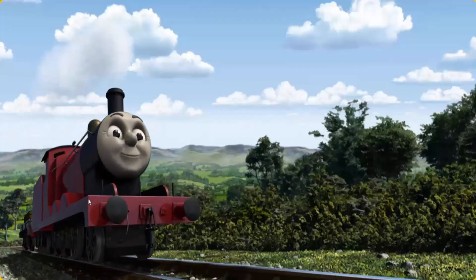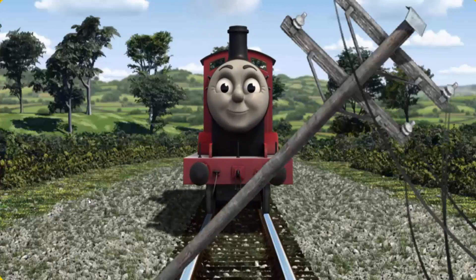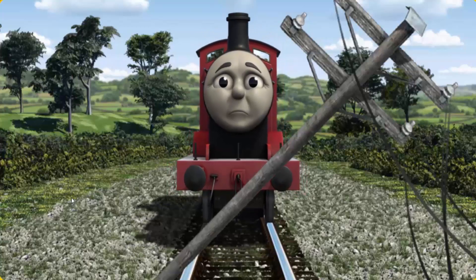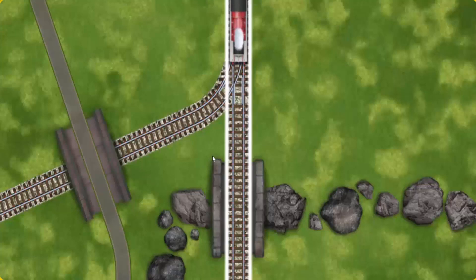Diesel pumped pistons and puffed out of the docks. Suddenly, the tracks were blocked. Diesel had to stop. He needed to go a different way. Find the track that goes over the rocks.